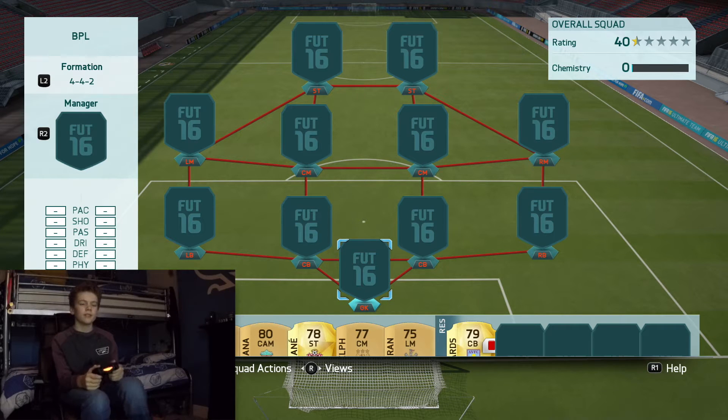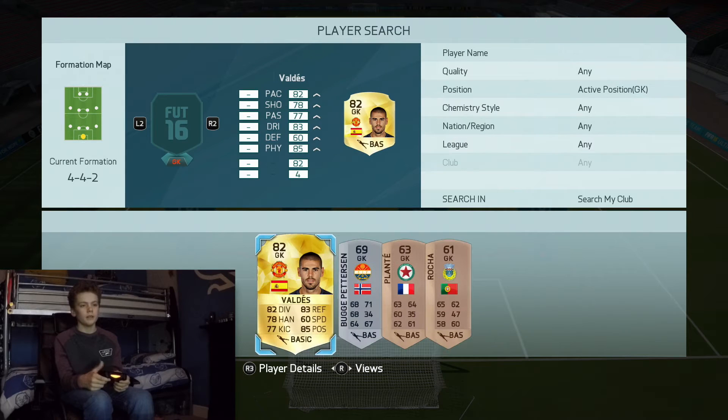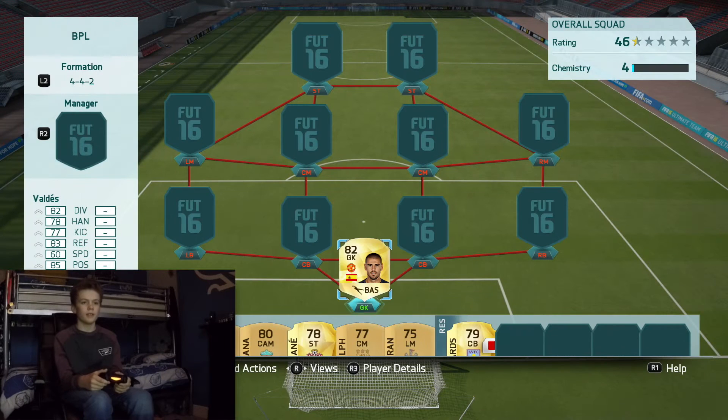What's going on guys, welcome back to another video. Today we're going to throw out a 30k BPL squad builder on FIFA 16. In goal we have Victor Valdez — he's a very good goalkeeper and very cheap.